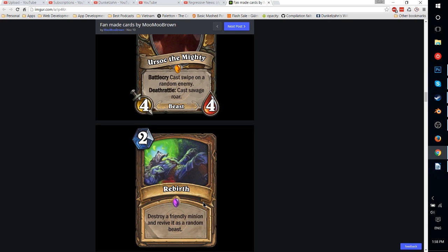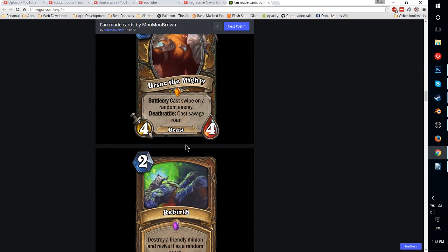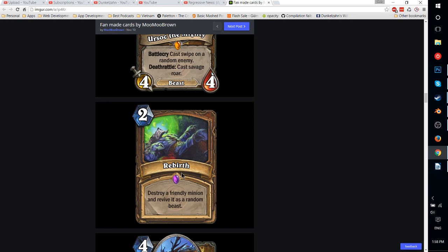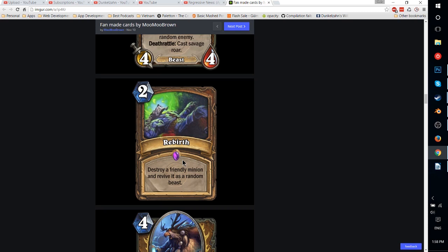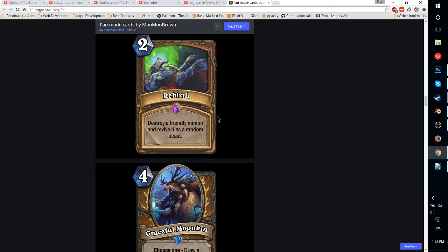2-mana Rebirth — destroy a friendly minion and revive it as a random beast. Interestingly, this has synergy with Ursoc the Mighty, because you could play this for 2 more mana and basically get a Savage Roar effect off. Not exactly value, but sometimes ridiculous combos like that can win you the game. In a Token Druid deck this could be pretty good — you could destroy a 1-1 Violet Apprentice and it may come back as a Core Hound. 2 mana to upgrade a minion by 12 stats is pretty damn good, though that only happens some of the time. It's kind of comparable to Ancestral Spirit in Shaman. Would require some testing.